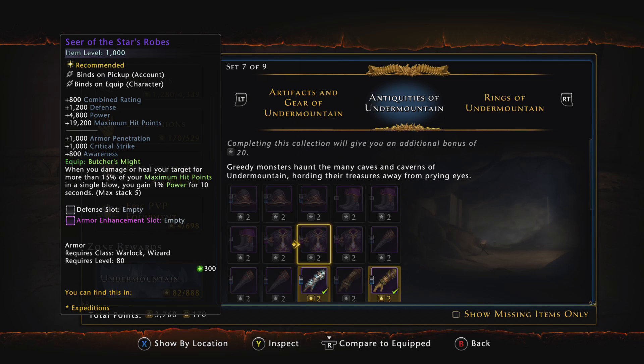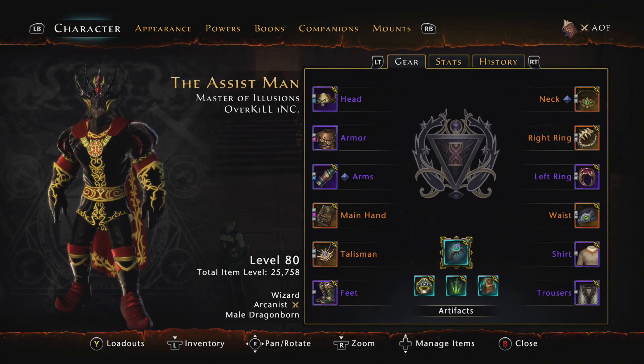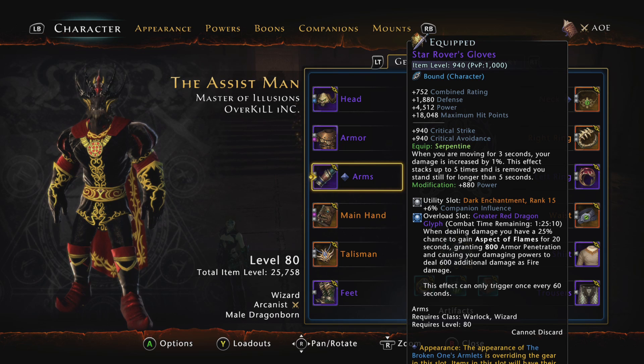For the arms, I got these from one of those key pack things where you buy like a 20-pack of keys. Even though these are lower item level, I still feel they're the best to use — they're called the Star Rover's Gloves. The equip bonus is called Serpentine: when you are moving for 3 seconds, your damage is increased by 1%, stacking up to 5 times, and is removed if you stand still for longer than 5 seconds.